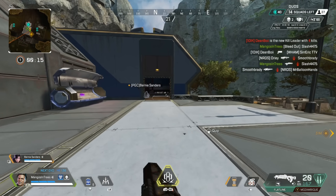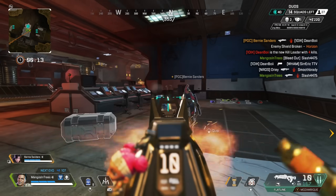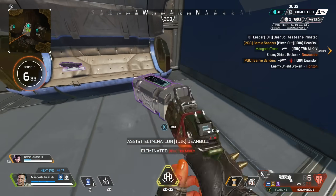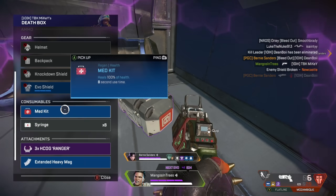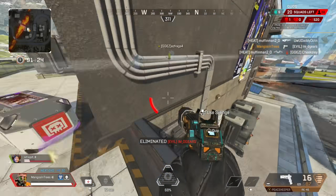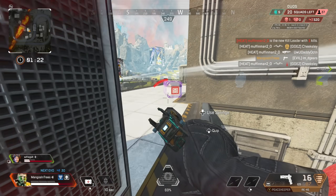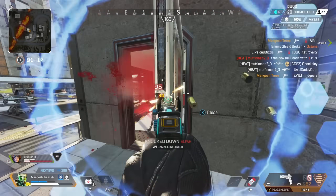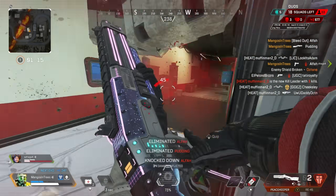I hit my interact button just a second before I hit the jump button — it's sort of like pressing them at the same time, but I have to start with the interact button. You can only jump once for every time you get in the death box. This will not be anything like mouse and keyboard looting, but it does add a little more variety than just standing still. Getting the timing down on this tip is a bit tricky, but practice it and you will see how much more effective you will become at armor swapping.